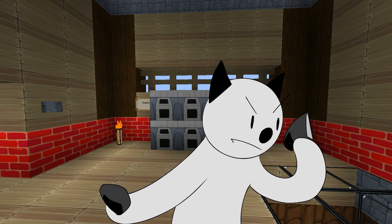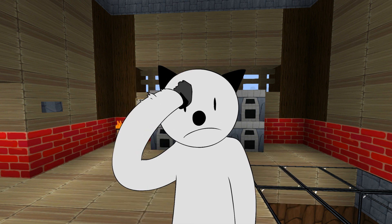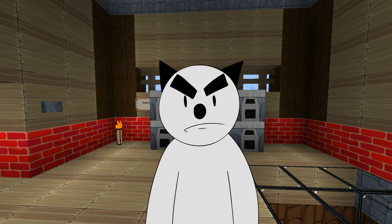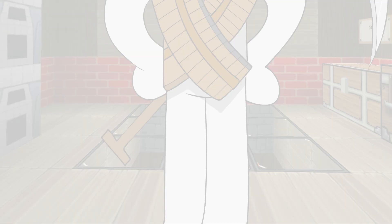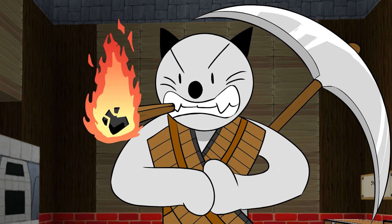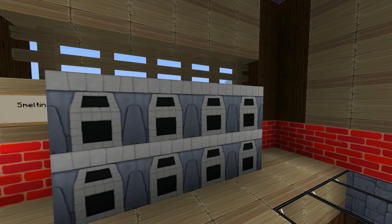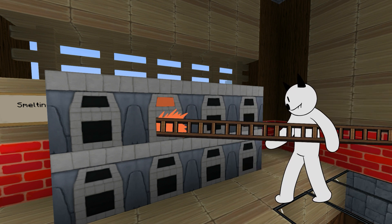Suddenly we discover that flint and coal are different resources, and it's easy to mistake one for another. Now that's a face ready to punch some rocks. The equipment only costs the price of our whole stack of coal. But don't worry — if you have a deficiency of coal, you can always make charcoal instead.